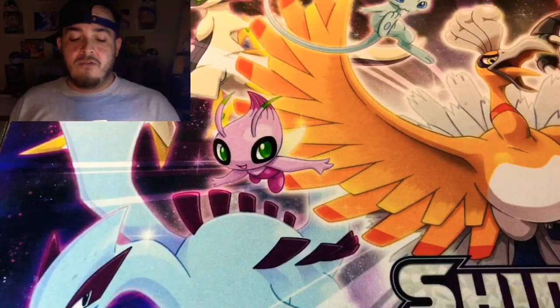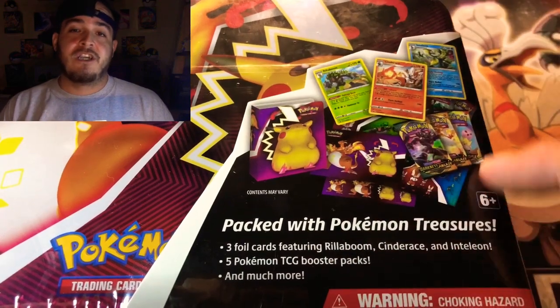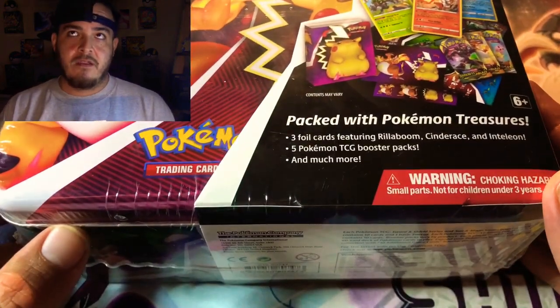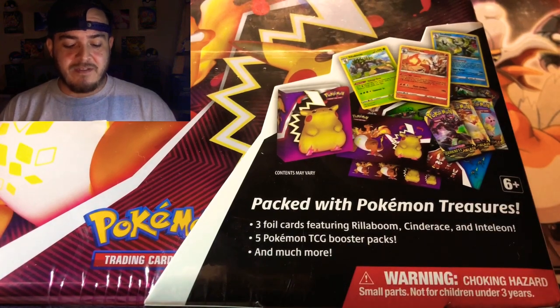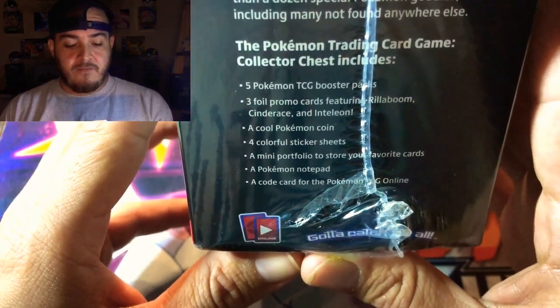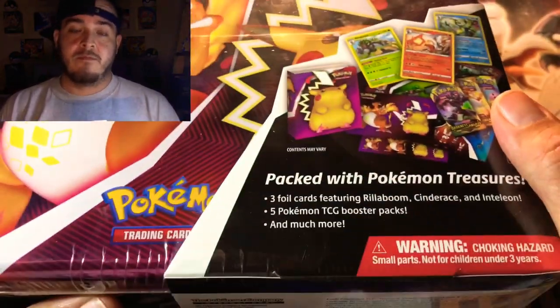Today I have something pretty cool — the new lunch pail, or lunchbox tin, with the Gigantamax Charizard and the Chunkachu, big fat fatty Pikachu. This comes with three foil cards: Rillaboom, Cinderace, and Inteleon — I think these are the same cards that came in the collectors tin a couple months ago. It also includes five Pokémon TCG booster packs, a Charizard V-Max coin, four colorful sticker sheets, a mini portfolio, a Pokémon notepad, and a code card for Pokémon TCG Online.